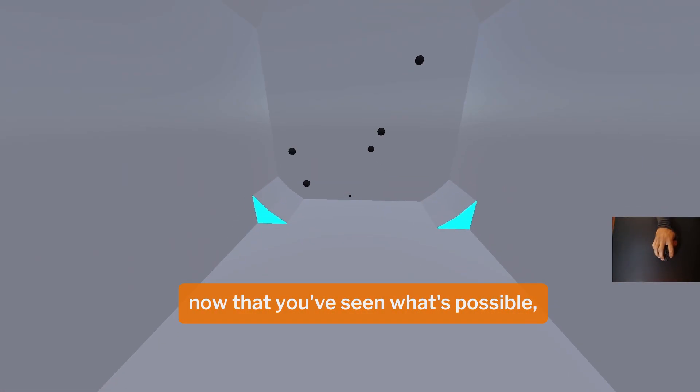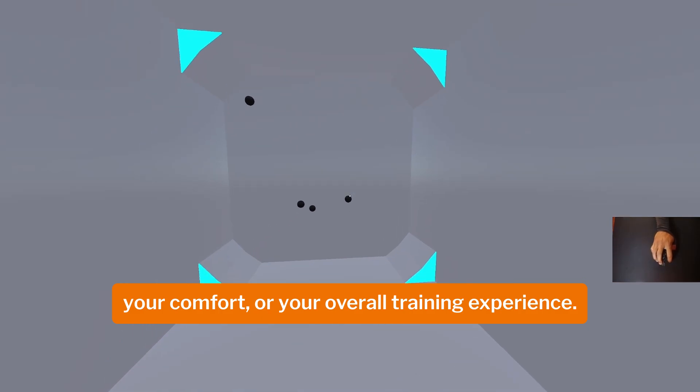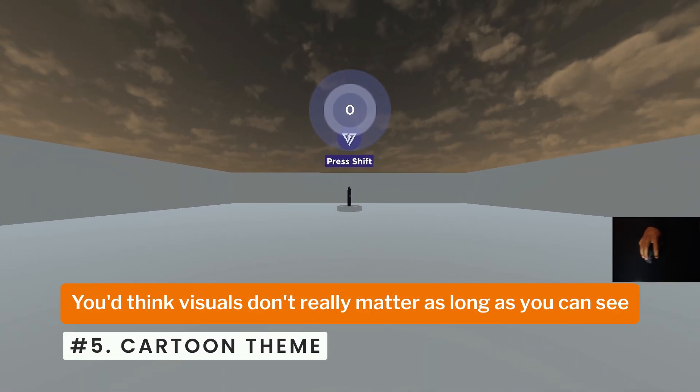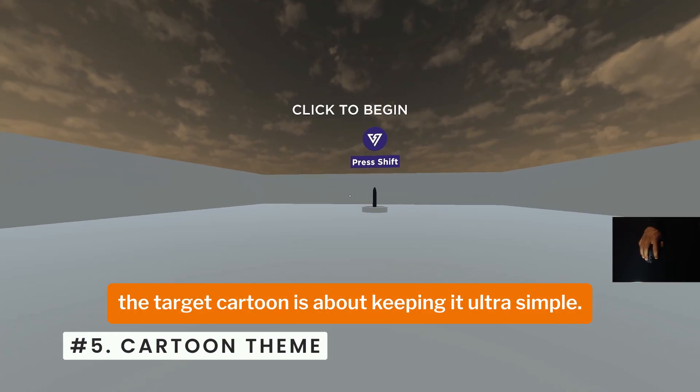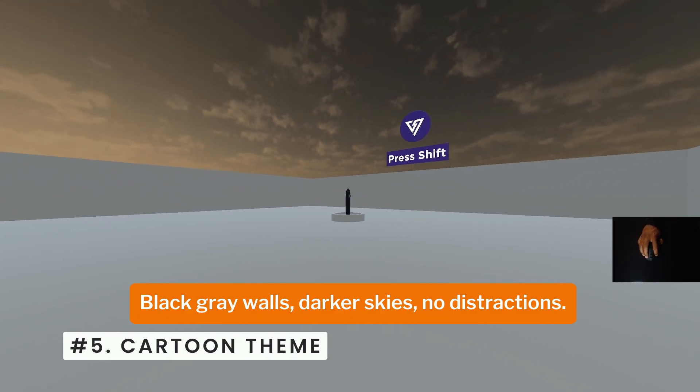Now that you've seen what's possible, let's break them down one by one. I'll show you how each theme changes your focus, your comfort, or your overall training experience. You'd think visuals don't really matter as long as you can see the target — but Cartoon is about keeping it ultra simple: flat gray walls, darker skies, no distractions.